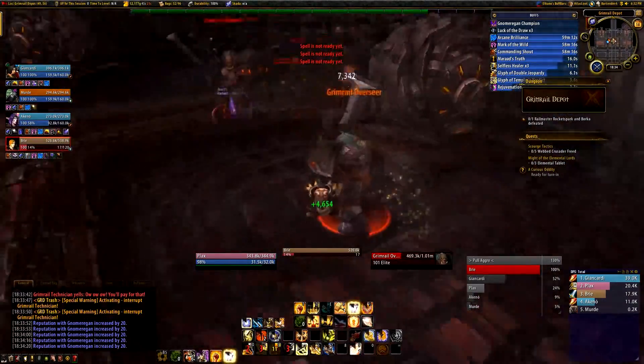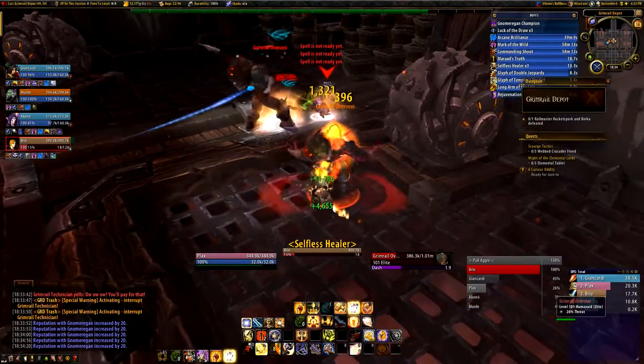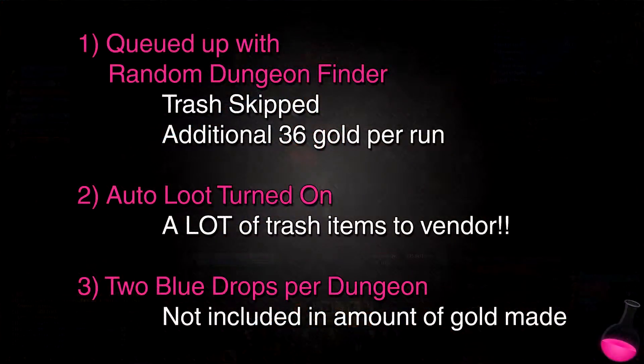While I did this I also monitored how much gold I made from the different instances to try and figure out which instances were the best ones to run. Before I show you the results, I want to make perfectly clear that there are some things you need to consider. These instances were cleared by using the random dungeon finder, which means that we skipped every single trash mob that we possibly could in order to complete the dungeon faster. It also means that I was rewarded 36 gold for each completed dungeon. I also used auto-loot, meaning I picked up every single trash item when clearing these dungeons, so I will be getting a bit more gold than if you don't use this — I can only suggest that you do the same.